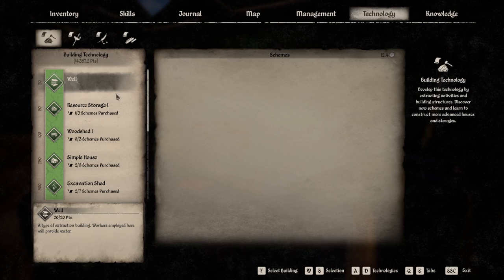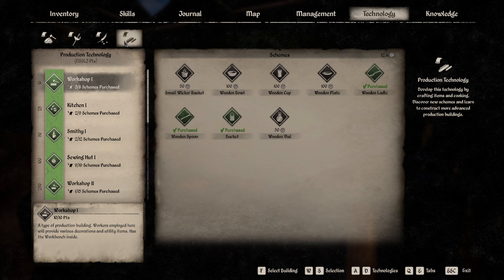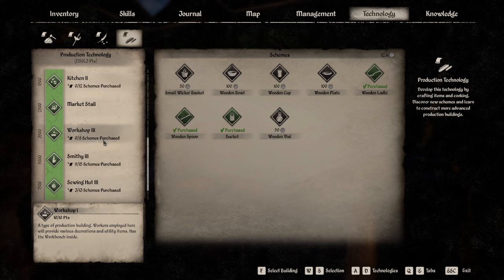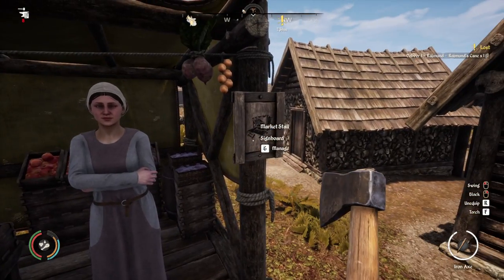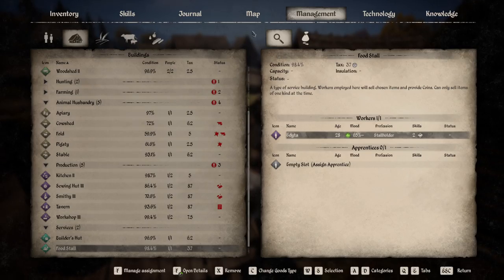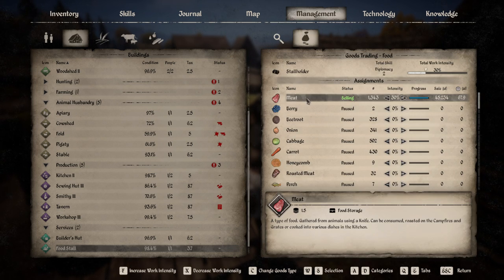Let's take a peek at where this shows up in the technology. I think it's going to be — is it production? Yeah, see it's 2,500 points. This is going to allow you to assign and sell things. So right now we're literally just selling meat.